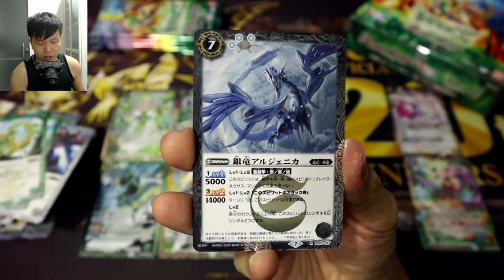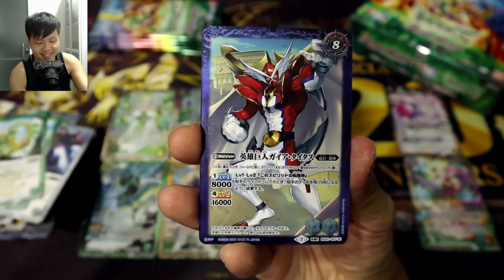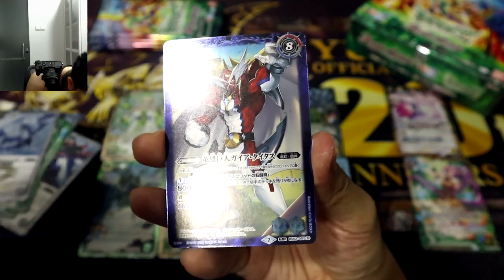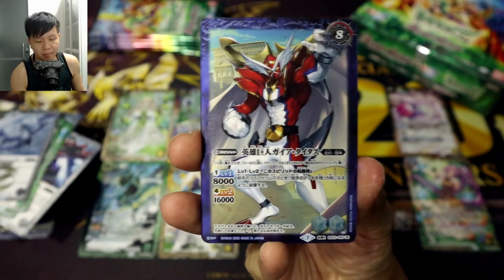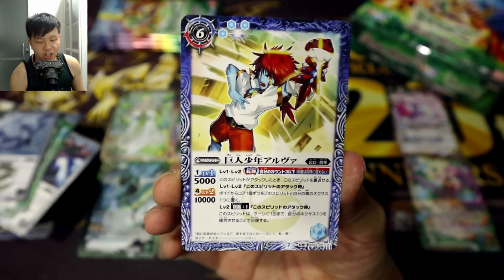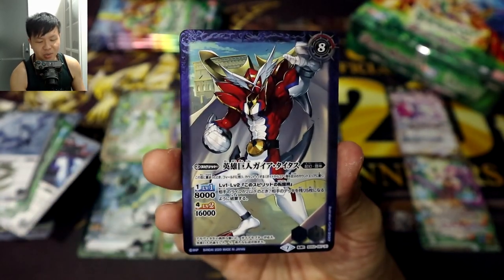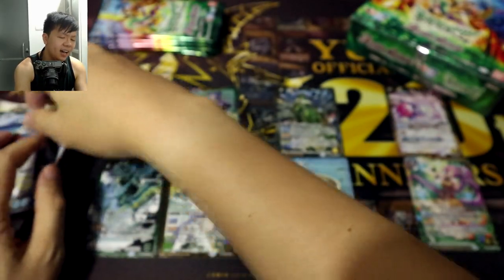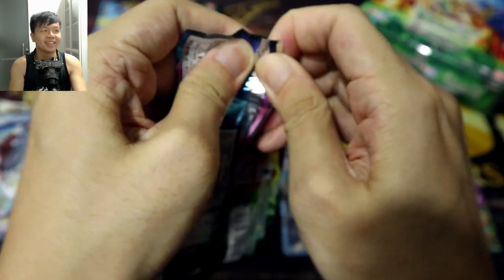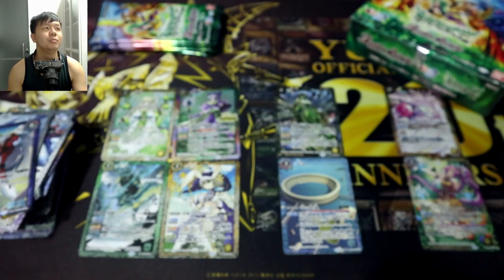It's nice to see they're still supporting the old Grand Walkers. Here we have the Silver Dragon Argenica as a rare. And up next — wait, wait! What rarity is this? It's a Rebirth Rare! So you can get both a rare and a Rebirth Rare in a single pack. This is the Hero Giant Gaia Titus, which rebirths from the Giant Kid Elva. It's kind of like a Henshin Hero — for those who know Tokusatsu, the little kid transforming into his hero form. I'm not too much of a fan of these Blue Giant cards in terms of character designs; I much prefer the Mutant cards like the Fishman and the Blue Mutant King we just pulled.